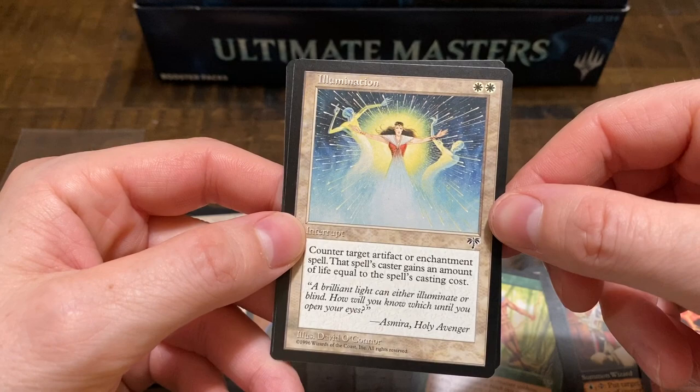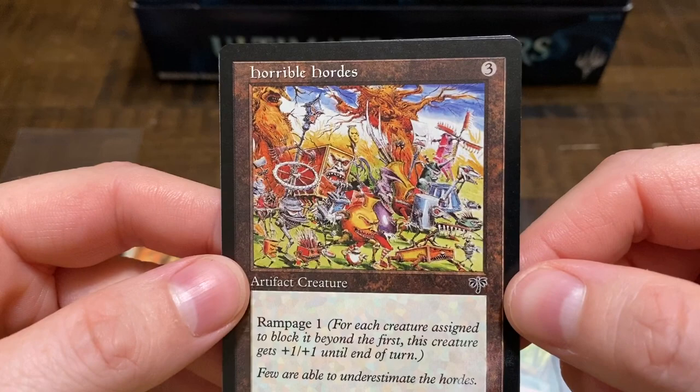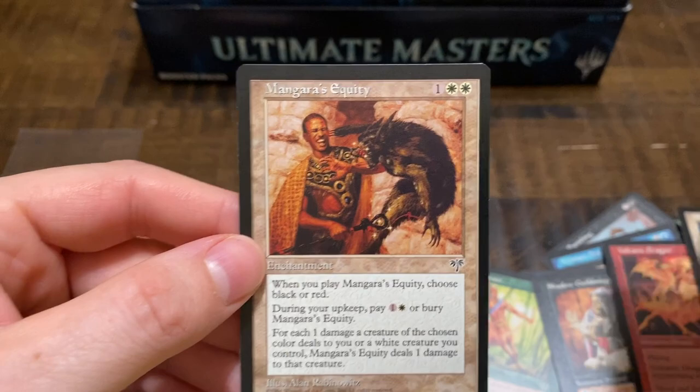Uncommon: Illumination — kind of cool artwork. We pulled this one before too: Horrible Hordes. I feel like this would be a good Amy Weber — she invented Time Walk — could create something like this with lots of little pieces. And then Mangera's Equity.